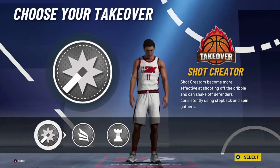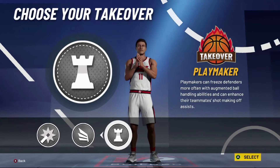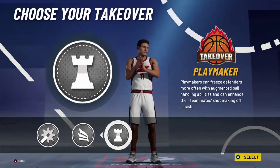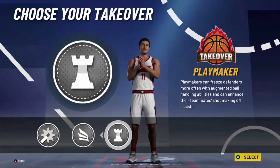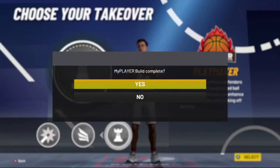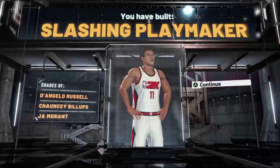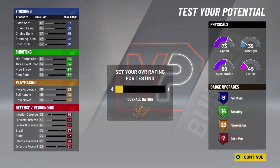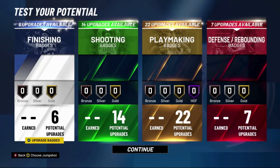For the takeover, all three are good, but I'm going to go with the playmaker badge. You guys can really pick whichever one you want. I'm going with playmaker just because it's a point guard build and you're going to be dribbling a lot, so it's probably going to be the most helpful. Our player comparisons are D'Angelo Russell, Chauncey Billups, and Ja Morant. I'm going to put the testing overall rating all the way up and show you the badges for this build.